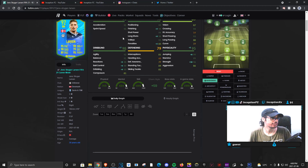95 acceleration, 95 sprint speed — good to work with for any of the attacking positions. We're going to see what his attacking AI is like to see if he plays most of the positions well.